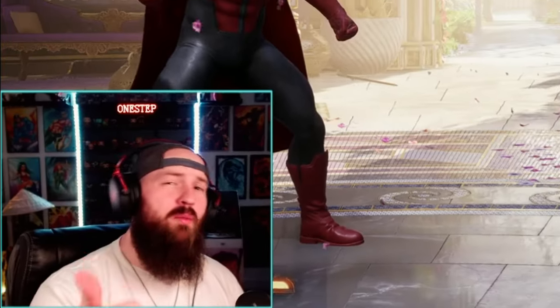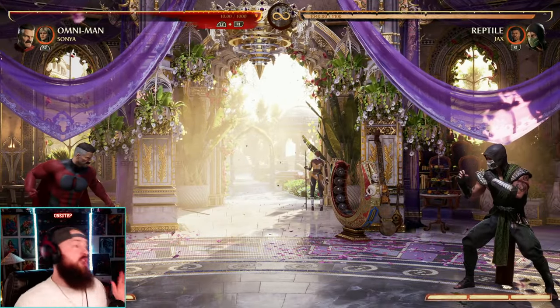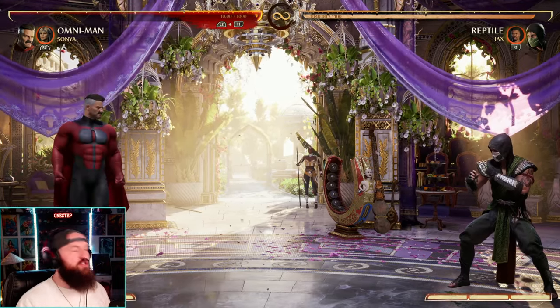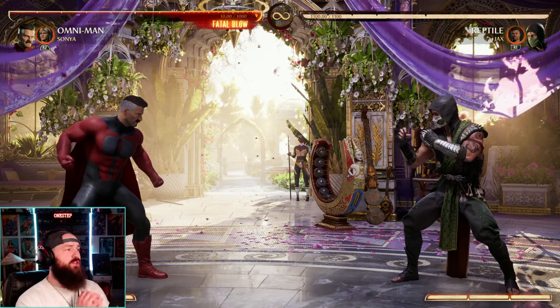So we get ground combo extension, we get air combo extension, and she gives us a projectile as well, which Omni-Man doesn't have — so he can absolutely benefit from having some form of projectile. I know we can dodge our opponents with our stance, but having our own projectile is kind of nice. I just think Sonya is a great option as a cameo for Omni-Man — he just benefits off of all of her tools.